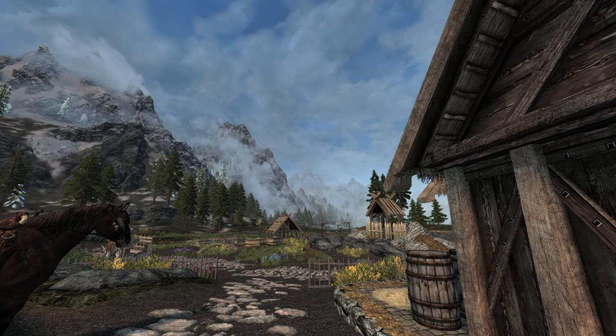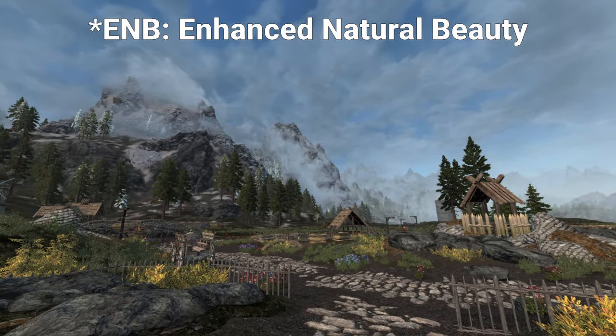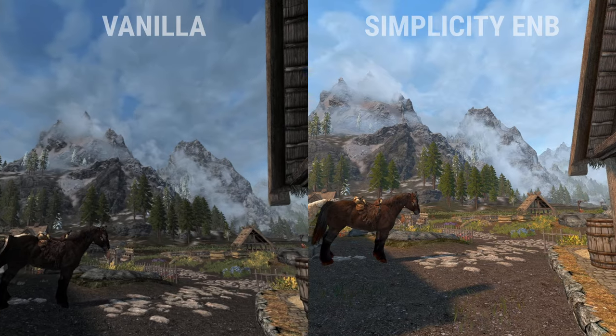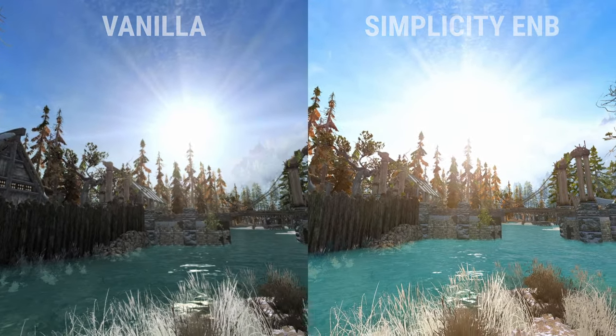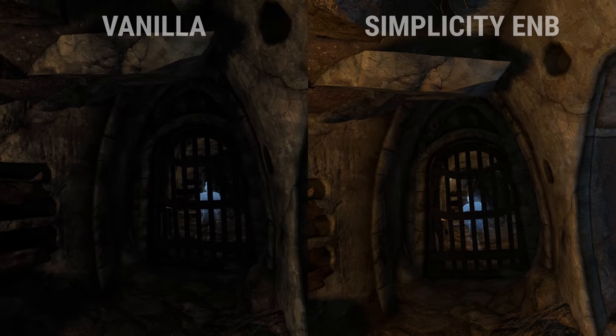DLAA runs the game at the same standard resolution as you'd normally have, then upscales it without taking a significant performance hit. Another way to make the game look better is with some of the ENB or reshade options — these basically improve the lighting of the game but use up a lot of performance. I recommend trying the game without these for the first time, and if you feel like your PC can handle it, you can always enable them later.